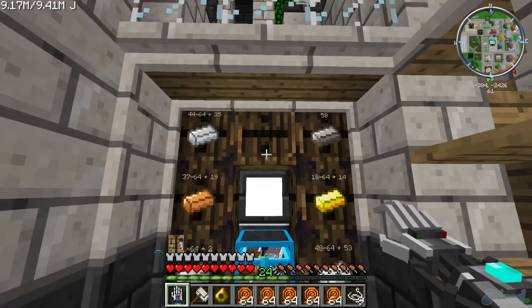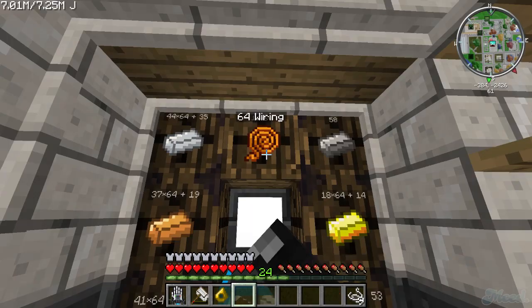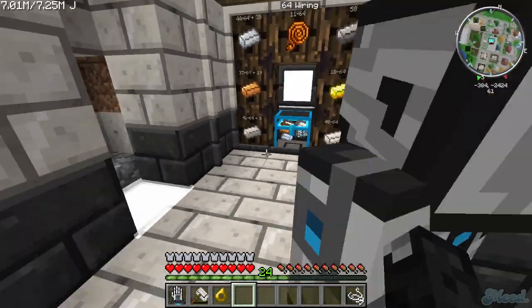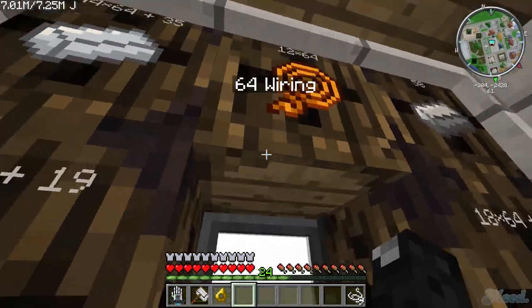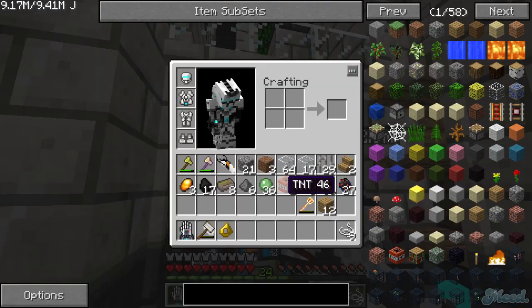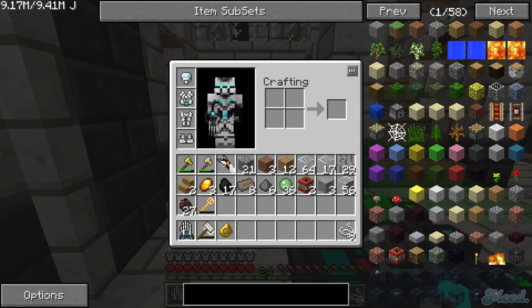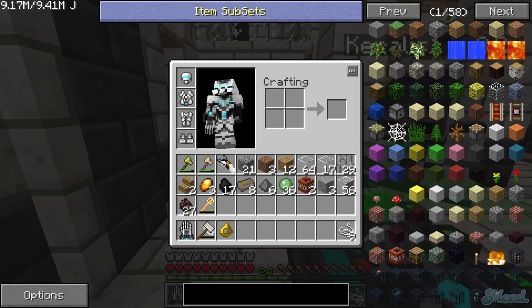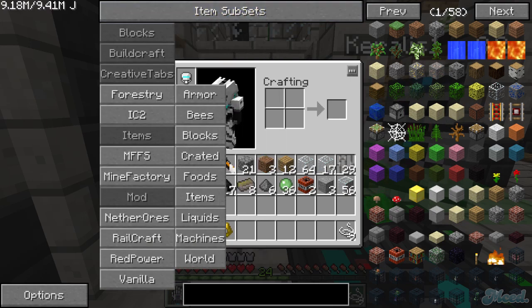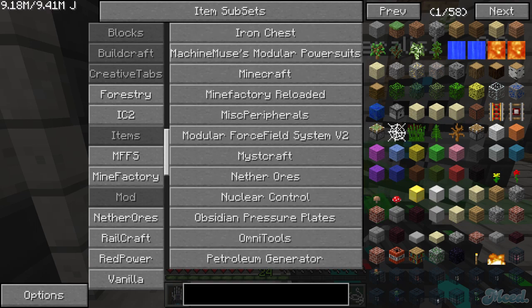We can make a chest here — look how much wiring I put in. I'll put one as well, bam. Now, if you go to the top in Not Enough Items, you see item subsets? Click mod and then scroll down.